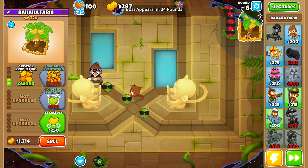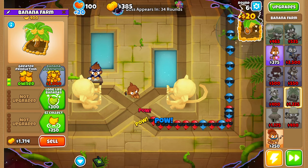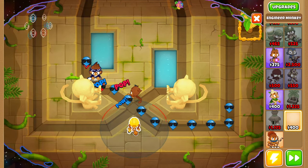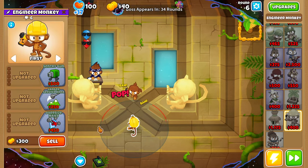Round 6, here's our 2-0-0 banana farm. Now because these balloons are giving us a little bit of a hard time, let's go ahead and buy ourselves an engineer monkey, then place this engineer monkey right here in the center, trying to make sure that shots are lined up with both of these tracks.